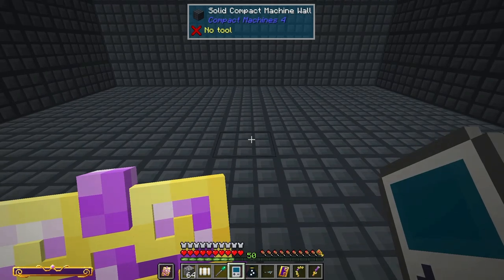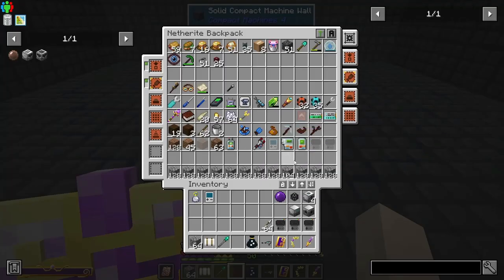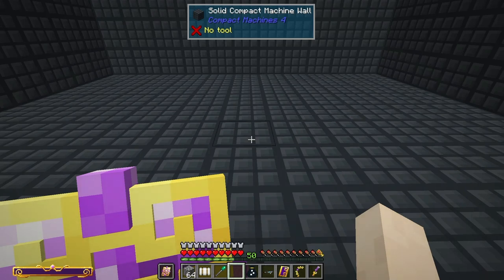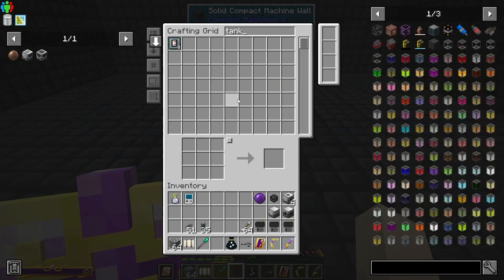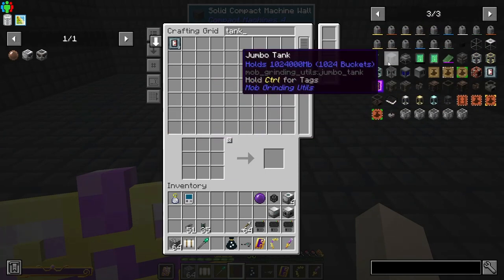Hopefully I already set up the network — yes I did, so we're ready to go. Now what I want is — we need the power cables. I would definitely like for it to automatically put it into the system — I didn't think of that. So we'll need an ender tank to put it into, or I don't need to do an ender tank, I could just do a regular tank.